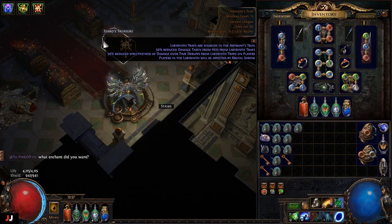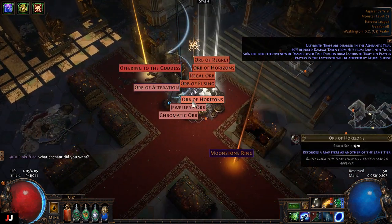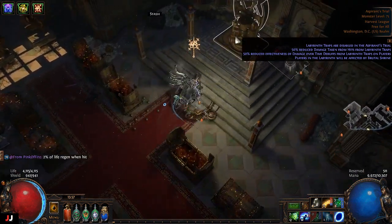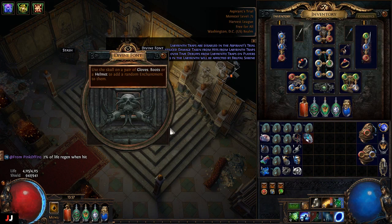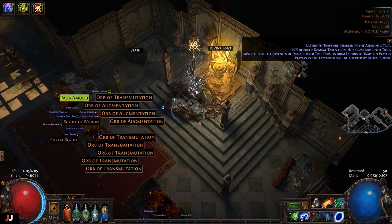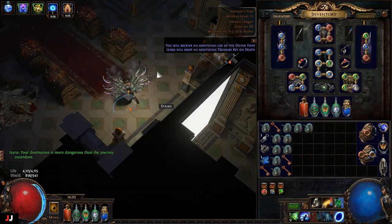Next lab — three keys. Going back to Abyssus enchants for the rest of the video. Got only one enchant — cleave AoE, not great this league. Made about one to two chaos.